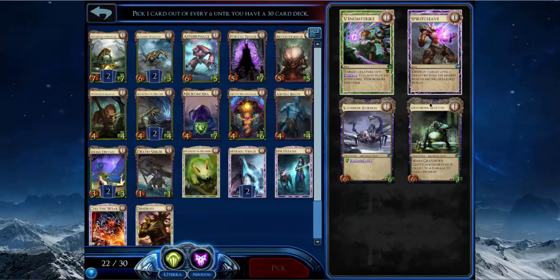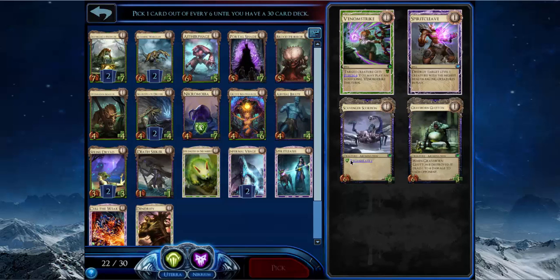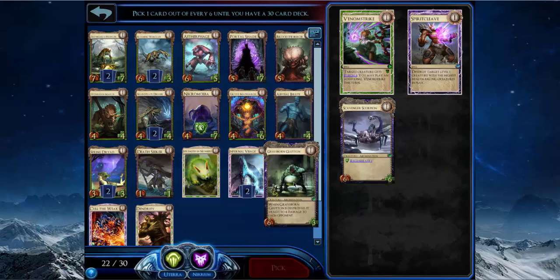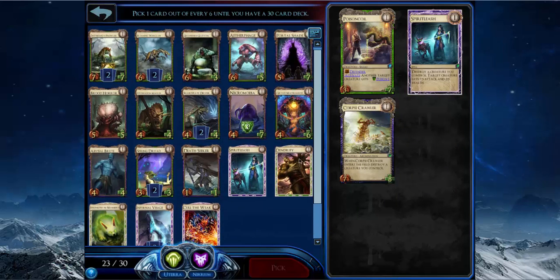Glutton is just a solid creature for the deck. Spirit Cleave destroys the creature with the highest health and it's level-gated — I'd probably have to target my own creatures more often than not because of Portal Shade, Necromoeba, and Brute Horror pumping my creatures. So I'll just take Glutton.